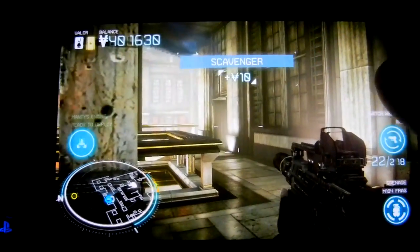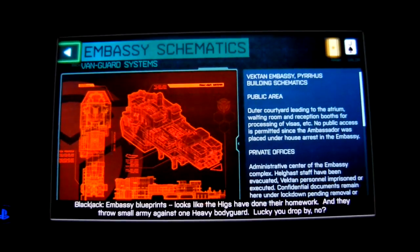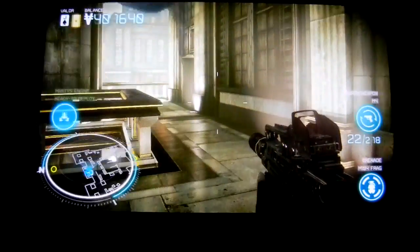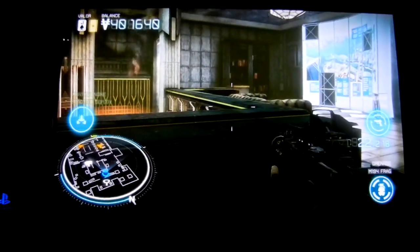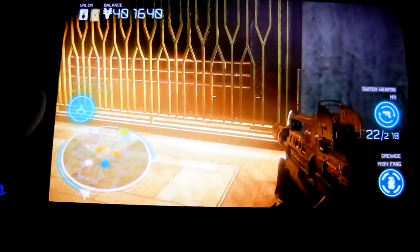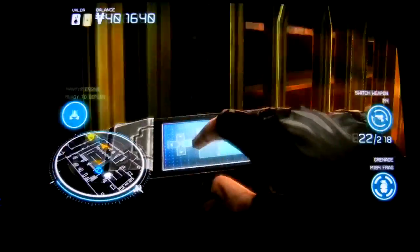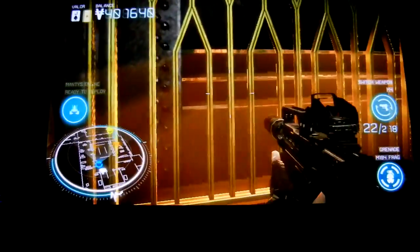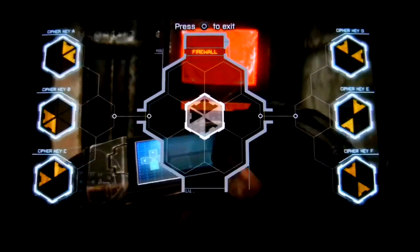Let's see what he's got. Embassy blueprints. Looks like the Helghast have done their homework - they're throwing a small army against one heavy bodyguard. Lucky you dropped by. What is that noise? Makes me nervous.